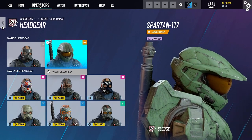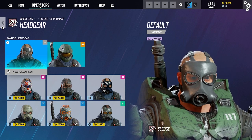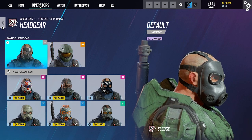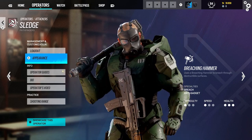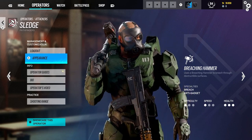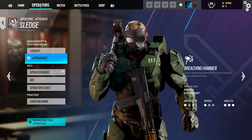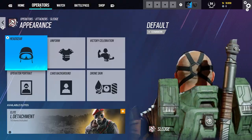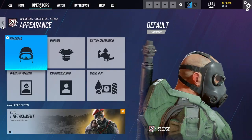Now let's look at the Master Chief skin itself, starting with the headgear — the Master Chief helmet. You can actually mix and match pieces; for example, you can go back to the default sledgehammer while keeping the suit. It does reveal that in this universe, Sledge would be Master Chief, which is pretty funny because Sledge is bald and Chief is also famously bald — so the choice of operator really fits.